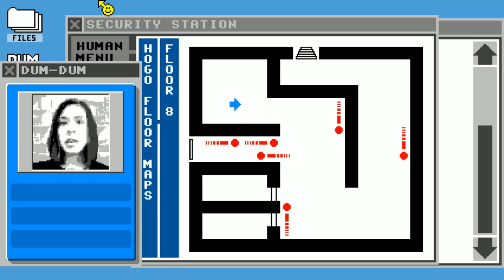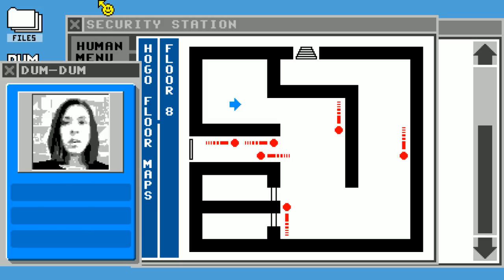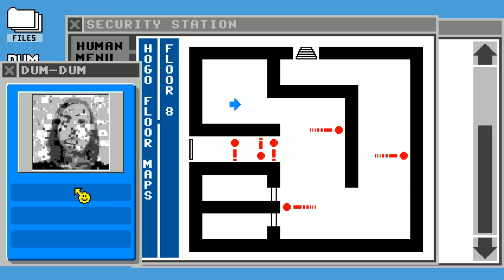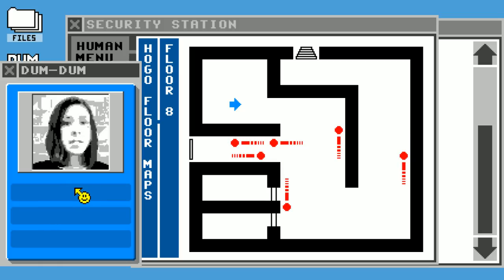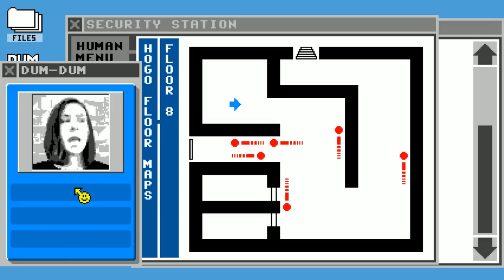Here's my plan: I think you can use this system to guide me through the building. If you watch me as I head to the stairwells on each floor, you can let me know if any nearby robot sensors are pointing at me — you'll basically be my eyes in the sky. I just need to figure out how you can communicate with me while I'm walking. Once I step away from my desk, I won't have access to my computer here. I'll need you to tell me when to walk or stop walking.